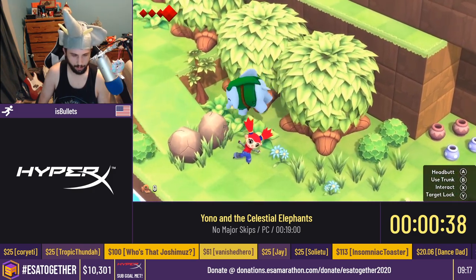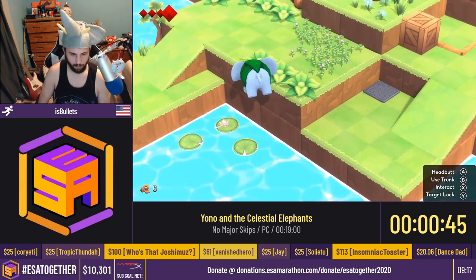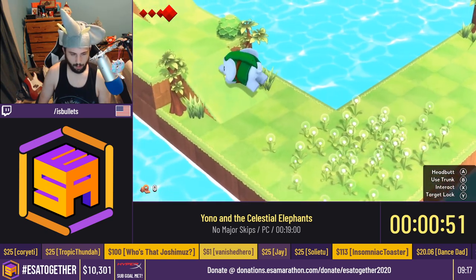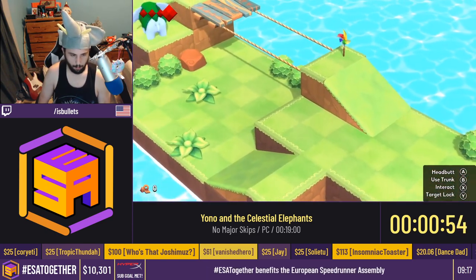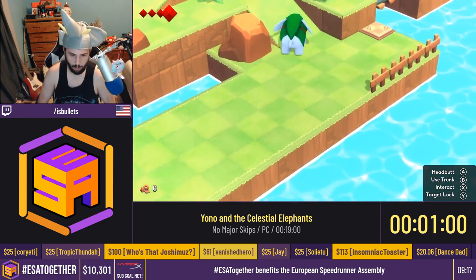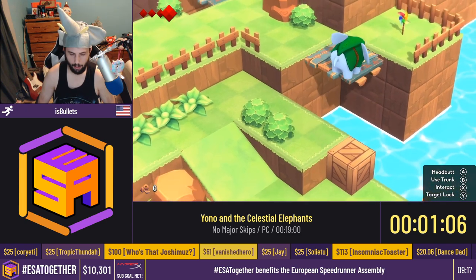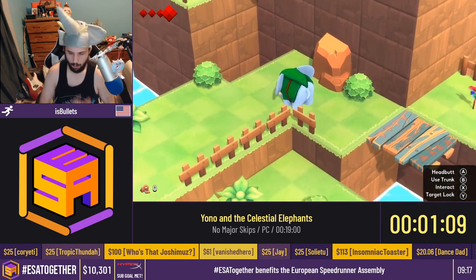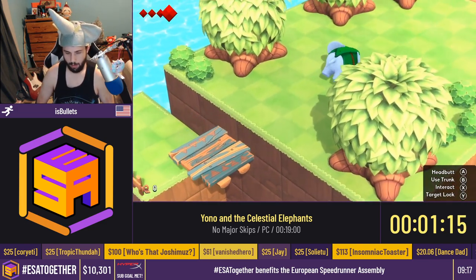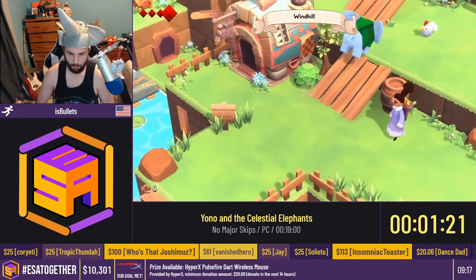The tutorial is mainly us trying to avoid having conversations with the main character here, who's supposed to explain how to play. But you can do all these dashes and cut across gaps to skip it. You're supposed to blow on that pinwheel, but you can dash across the gap to avoid it. Whenever there are gaps or edges you can go across, dashing gives Yano a bunch of speed, so we can skip a decent part of the tutorial. This is the only puzzle we really have to do, and it brings us to Windhill.